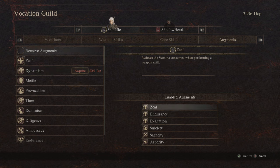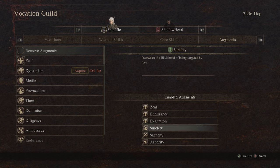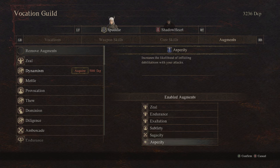So that's my full build. We got Zeal from Warfare to consume less stamina. Then we got Endurance to increase maximum stamina, and Exaltation from mage to increase stamina recovery speed — and Endurance from archer. Pretty nice combination. While we are mobile, we still don't want to be targeted by enemies a lot — that's why we got Subtlety from rogue to decrease the likelihood of being targeted by foes. Then we got the sorcerer augment Sagacity, which augments magic damage. So we're doing more damage as magic archer and sorcerer. And I got Asperity, which increases the likelihood of inflicting debilitations — basically with our cold bow, we are more likely to freeze enemies.